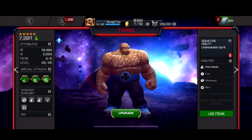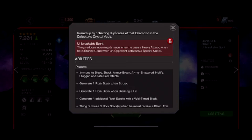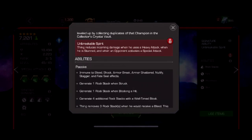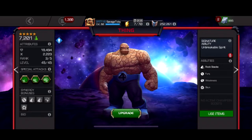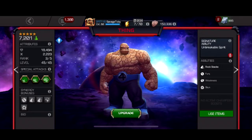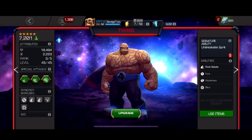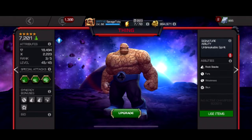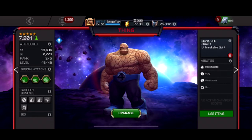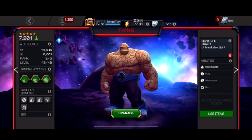The nullify immunity — I thought it'd be kind of useless at first, but he's immune to armor shatter, armor break, nullify, stagger, and fate seal. It turns out he's completely immune to the Buffet node because his buffs can't be nullified. He's crazy for that. Overall, Thing is just a beast — he's also really high up in prestige. The ability to not take damage, hit super hard, and be bleed, shock, and nullify immune makes him one of the best characters in the game, in my opinion.